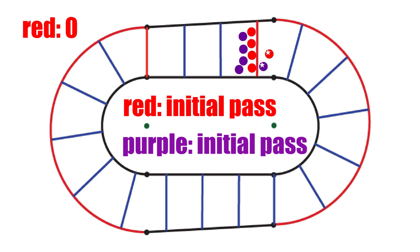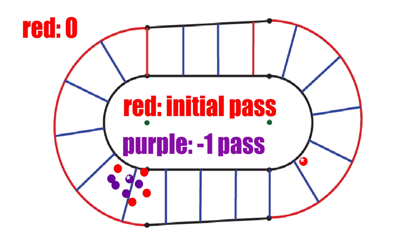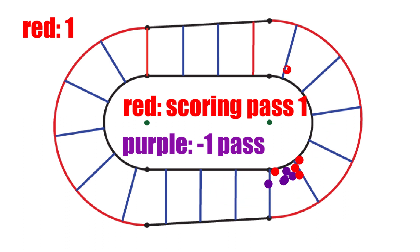One jammer knocks the opposing jammer out of bounds — this can happen at any point in a jam, though this example shows it at the start whistle. The inbounds jammer skates clockwise to the front of the pack while her own blockers take control of the front. The inbounds jammer returns to a normal skating direction in time to force the out-of-bounds jammer to return behind her own blockers in the pack. She is now on the pass before her initial pass, while the initiating jammer is on her initial pass. The blocking jammer completes her initial pass while lapping the receiving jammer, scoring a jammer lap point during her initial pass. The receiving jammer continues to be held within the pack, and the blocking jammer laps the pack and jammer again. At this point, she receives six points: two jammer lap points and one for each opposing blocker.